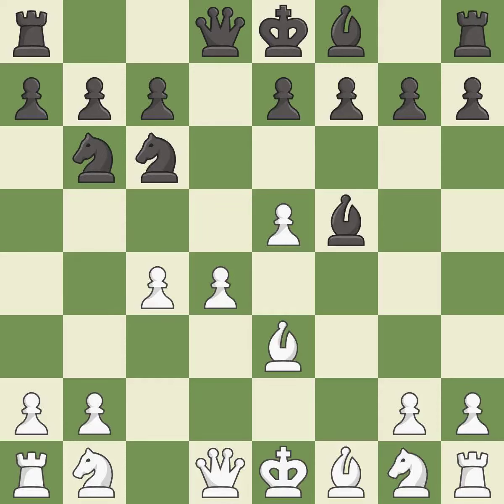b3 develops the bishop toward the center and defends the pawn on d4. Bf5 develops the light-squared bishop to a square where it controls the center and attacks white's queen side. Nc3 develops the knight toward the center and controls the squares b5, d5, and e4. e6 opens the diagonal for black's dark-squared bishop, supports the f5 bishop, and controls the d5 square.